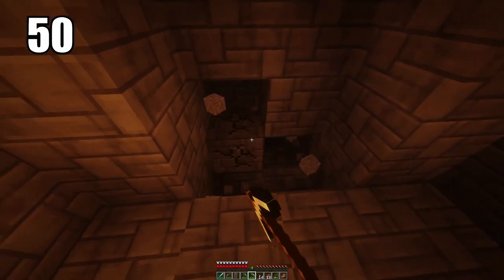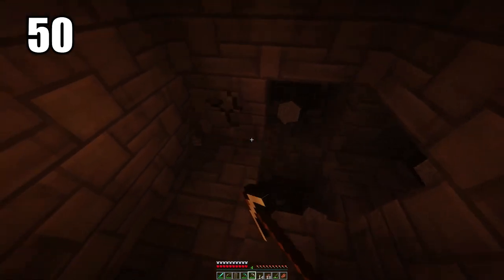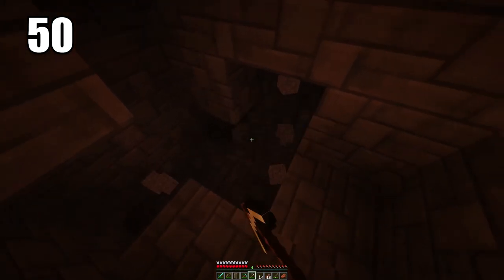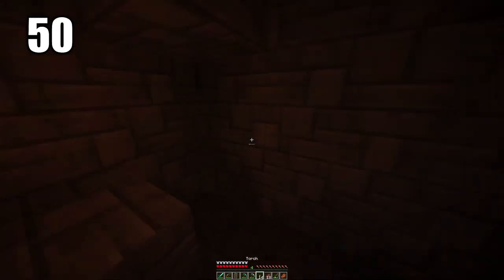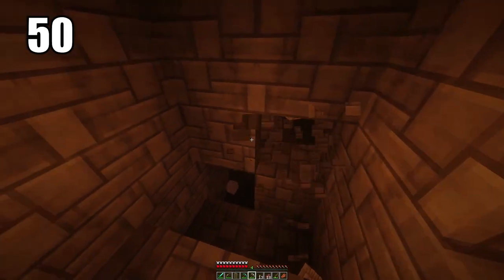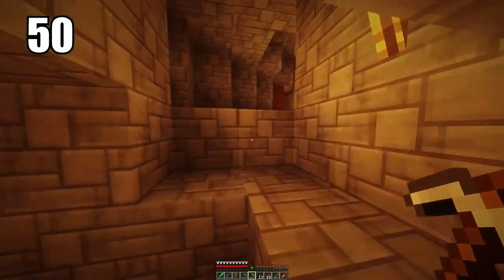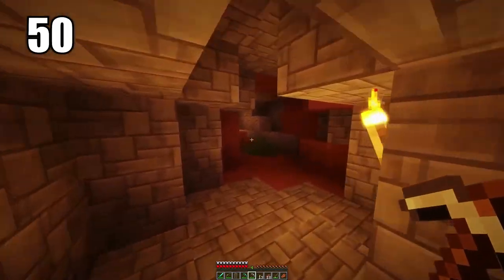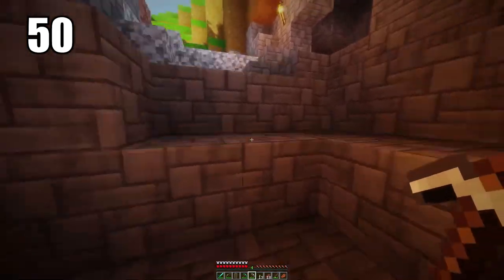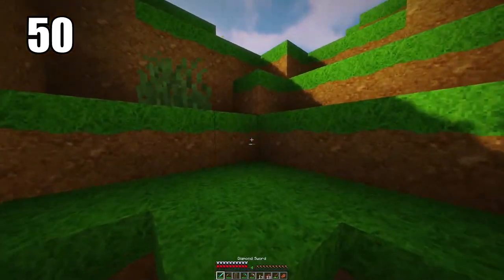Number 50 is staircase mining. Digging straight down in Minecraft is never a good idea, and one of the safer ways to go about it is staircase mining, where you leave a block after mining a certain level so you can jump back onto it when you want to get out. This makes it a lot safer and tremendously easier to escape once you're done mining in that cave.